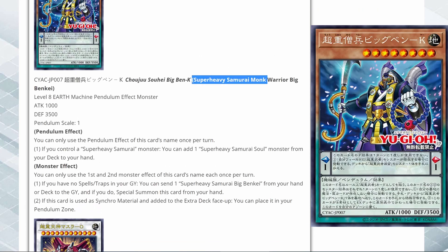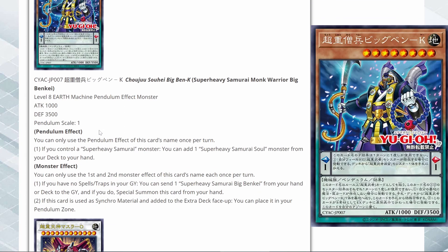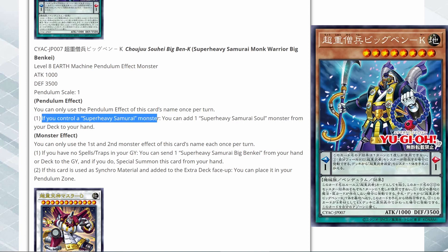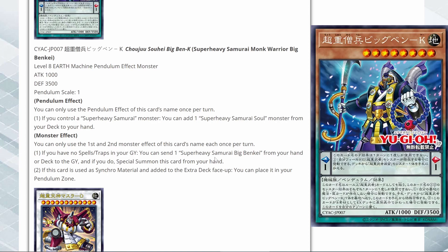Here we have Super Heavy Samurai Monk Warrior Big Banky — it's a level 8 Earth Machine. The art looks like a Reaper with beads. Pendulum effect — once per turn: if you control a Super Heavy Samurai monster, you can add one Super Heavy Samurai soul monster from your deck to your hand. Being able to search out that specific card is pretty good. Monster effect — first effect, once per turn: if you have no spells or traps in your grave, you can send one Super Heavy Samurai Big Banky from your hand or deck to the grave, and if you do, special summon this card. Big Banky is like one of the big Super Heavy Samurai monsters in the archetype that isn't actually a synchro monster — it's a relied-upon monster to beef up before you get your synchro monster, and it's pretty strong.